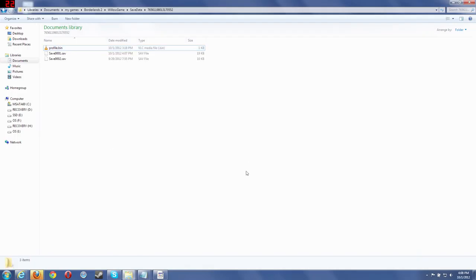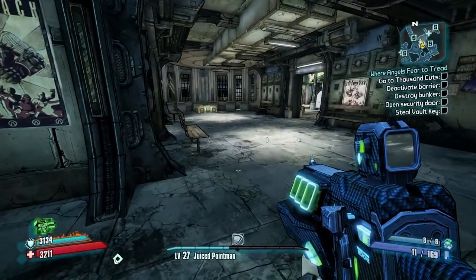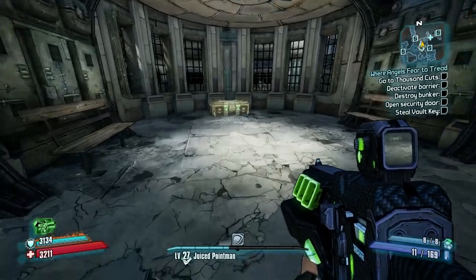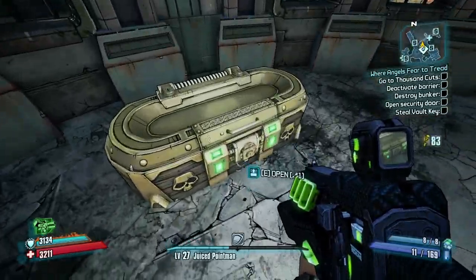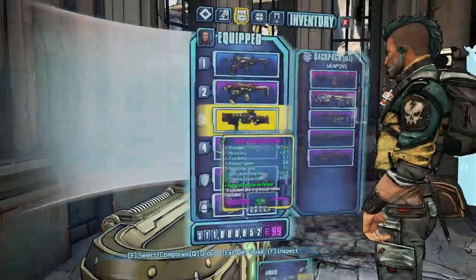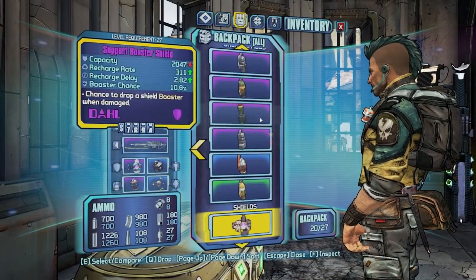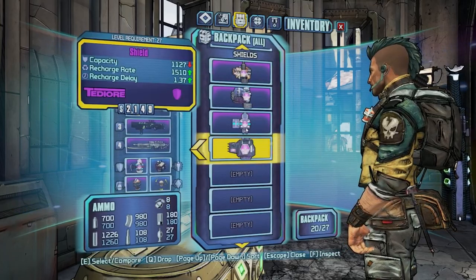Now I'm going to load the game back up. Here we are back in the game. Let's go see how many keys I have — 83 keys. Now let's see if I have all that stuff, and I do. Remember that shield I mentioned? My favorite ones.